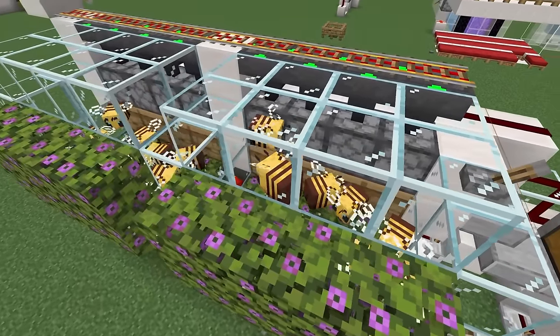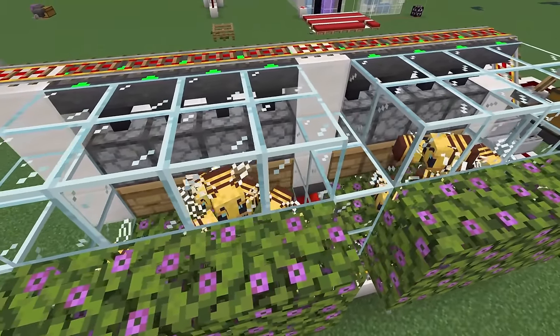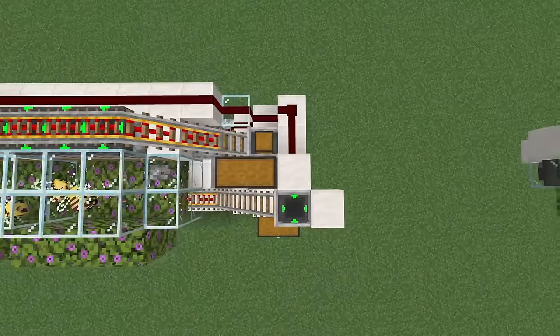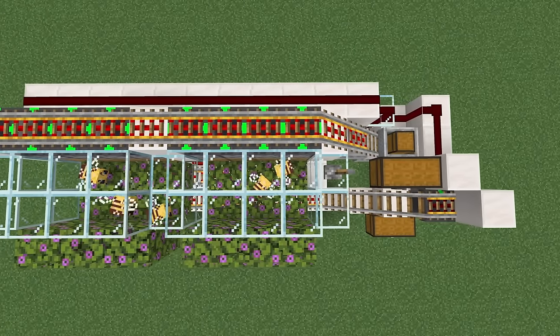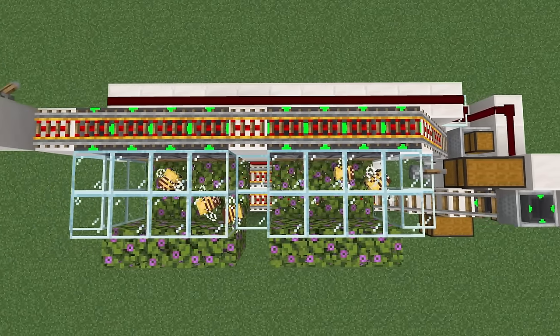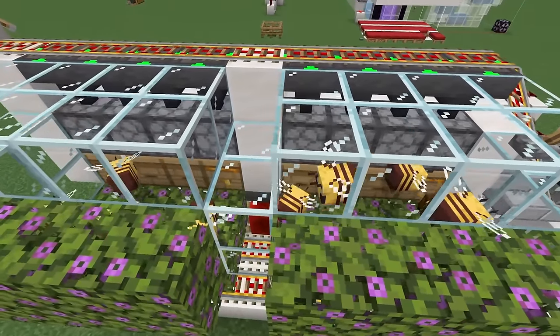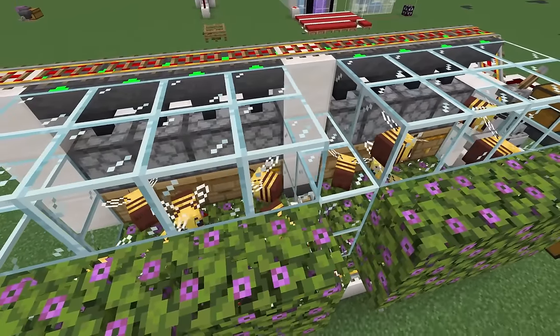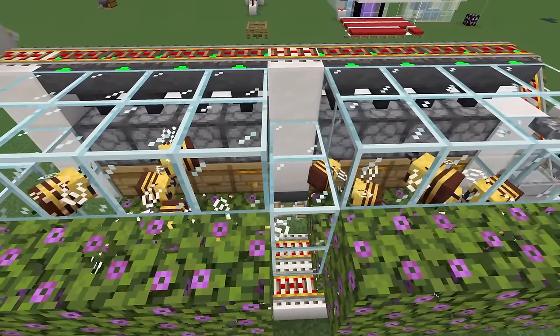Hello everyone, Silent here, and welcome back to another Bedrock Edition tutorial. Today I'll be showing you how to build a very simple, cheap, and easy-to-build bee farm in your Bedrock Edition worlds. This bee farm is built to be extremely cheap and super quick to throw together. It can be built any size you want, either really small for just a small supply of honey and honeycomb, or you can upgrade it for a massive supply of honey blocks.